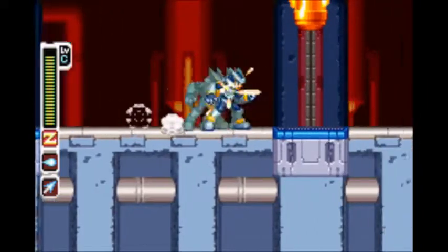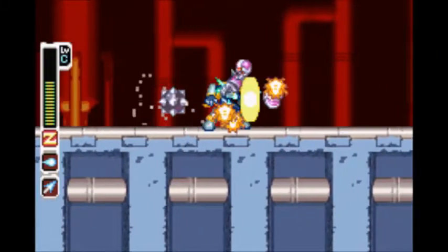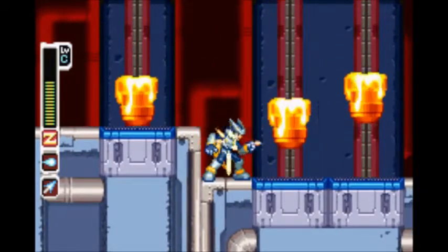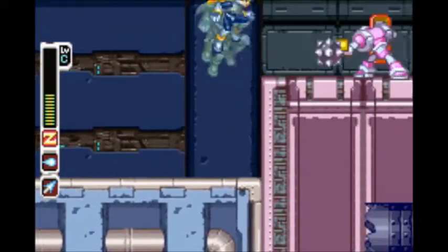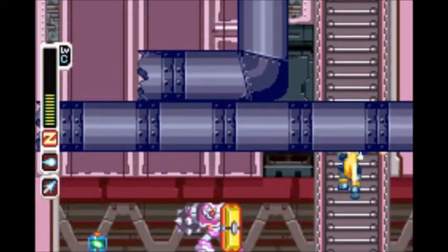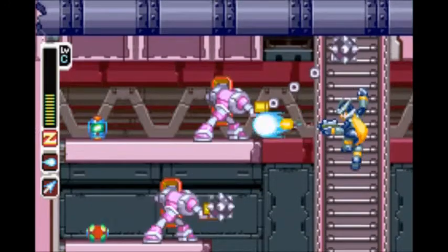They're like lava buckets, I guess. But you can freeze them if you have your ice chip equipped and do a charge shot attack. Anyway, this stage is probably one of the harder ones, because those bucket things can crush you and they do a lot of damage when you touch them. Even just thinking of hard mode — touching lava usually hurts.